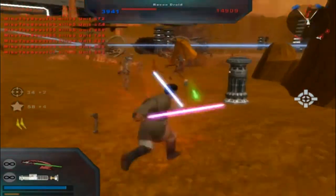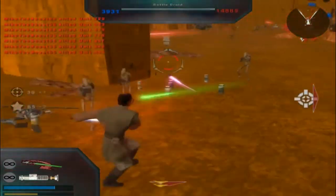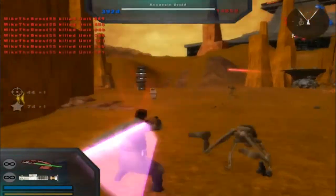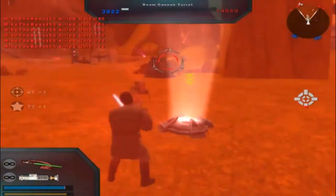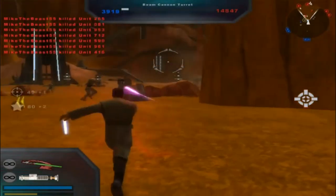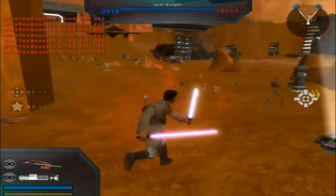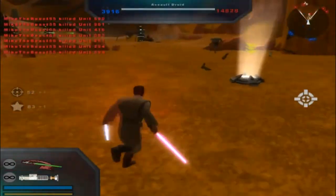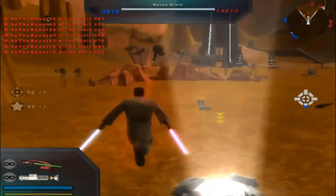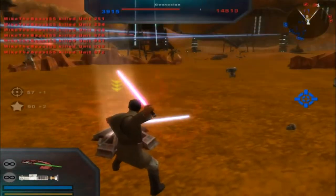I'm just noticing there were two whatchamacallits there. Funny thing is, I actually didn't mean to throw it that time. I don't think so, dummy. Those super battle droids are super annoying. There we go. Maybe I'm making this way too easy, but I'm just going to use this unit for now.